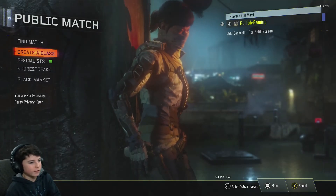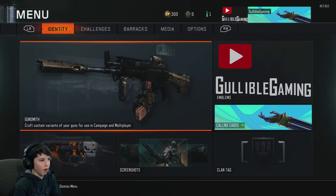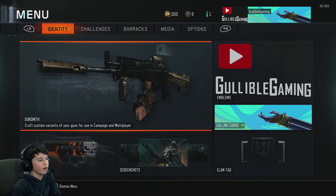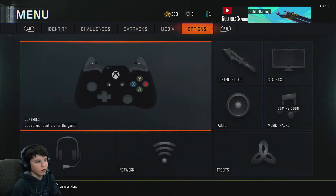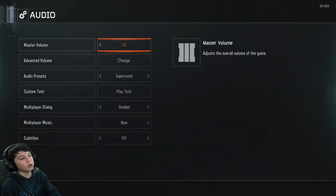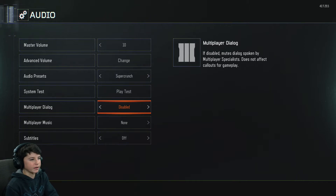So you want to go to the menu — on Xbox it's the menu button. Go to Options, then Audio. You can do this all in-game but just do it here. You can pause the video to copy this down, but it doesn't take that long.